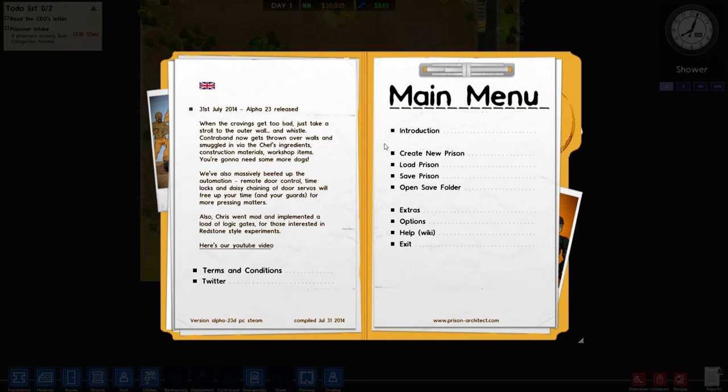It's a pretty neat spin on the tycoon game genre. The nice part about it being an alpha — usually you'd think 'oh no, there's going to be tons of bugs' — yes, there are bugs, but they keep releasing new content. They're on alpha 23 now; it came out in its first alpha stages in 2012, so it's been in alpha for a while.